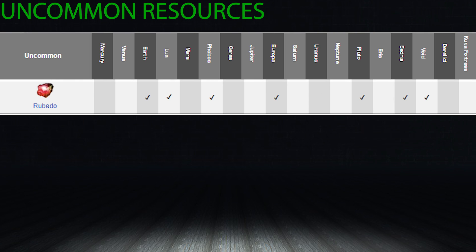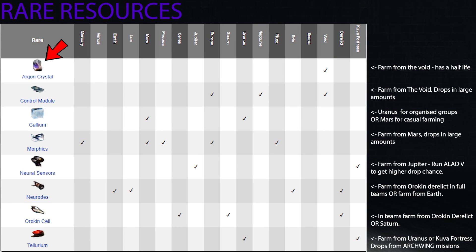Rubido drops in huge amounts, even though it's an uncommon resource. It comes from Earth, Lua, Phobos, Europa, Pluto, Sedna, and the Void. You can farm it so easily in large abundances that it's not really worth aiming for any specific location — just go to any of those planets and you'll find plenty. Argon crystals are specifically farmed from the Void. You want to go to capture or extermination missions and blitz through them for the resource nodes.